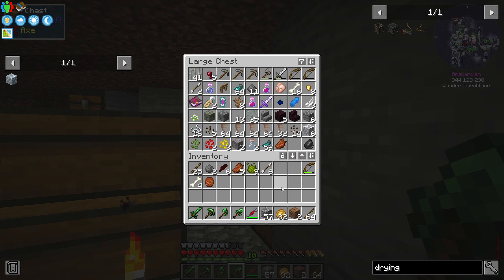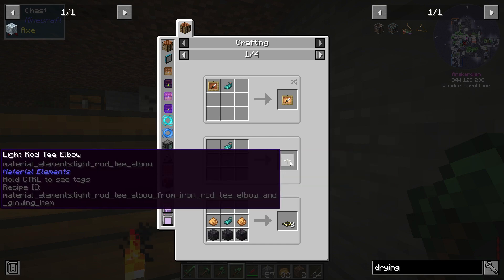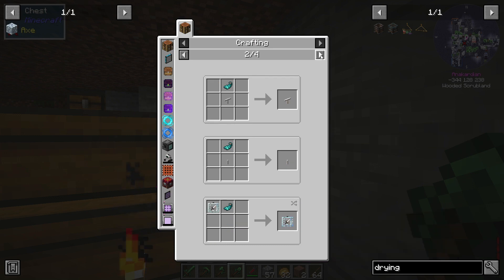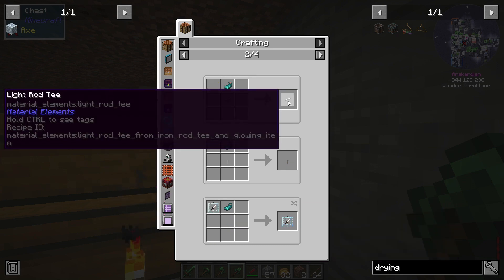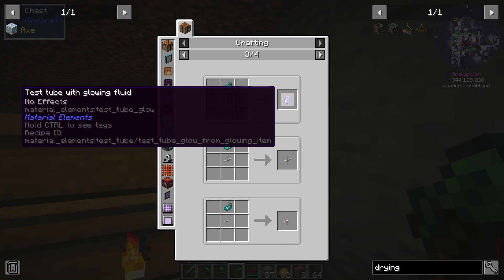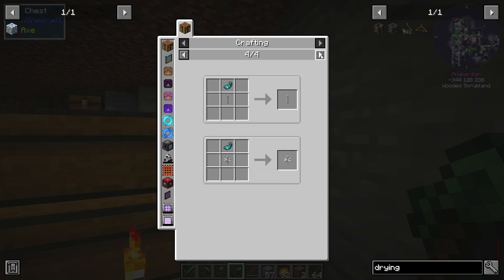This other stuff I have no idea what to do with for now. What can I use it for? Glowing items — I have no idea what that is. Alert plates — I have no idea what that is. I can make glowing item frames; that seems to be the thing.